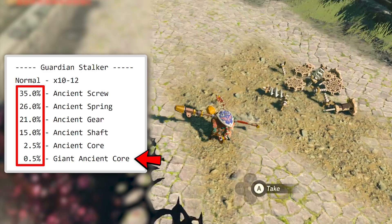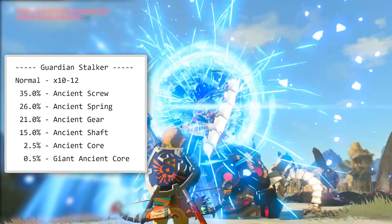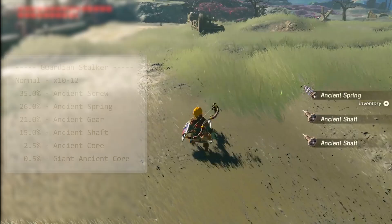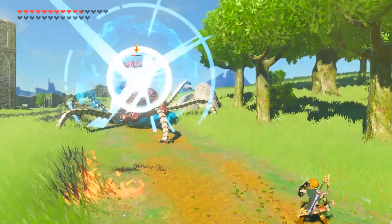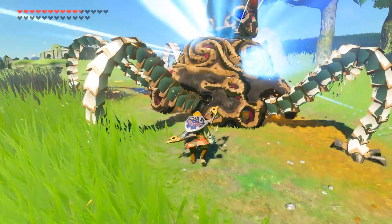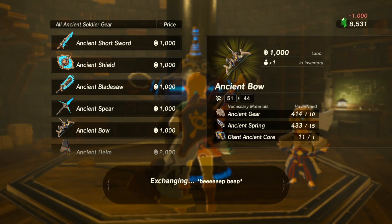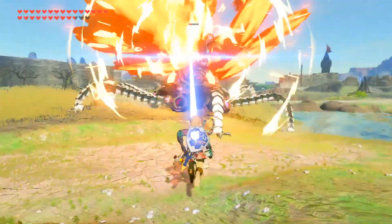This explains why on average, assuming you get an average of 11 parts, 3 to 4 of them will be a screw and 1 or 2 of them will be a shaft, and the rare giant ancient core only drops after roughly 1 in 18 guardian kills, or 5.5% of the time to be exact. Now notice this is all approximate, as given the randomness and the fact that there's no material cap, any amounts can theoretically drop — it's all in the odds. But considering the rarity and practicality of the cores, these are the ideal drops you can get from guardian enemies, and the best type of guardian to farm out for them would be the stalkers.